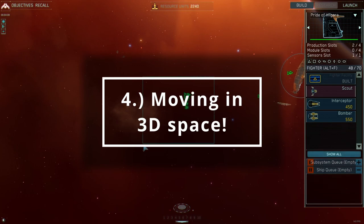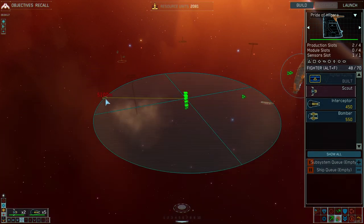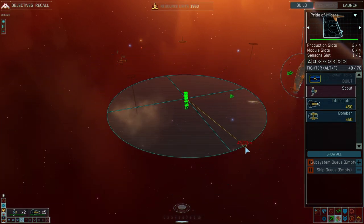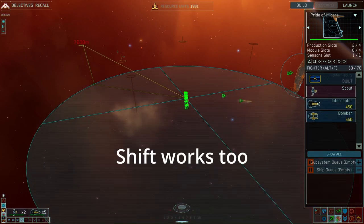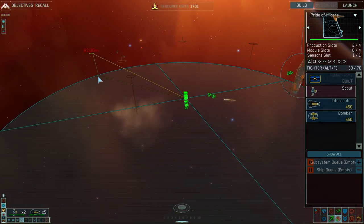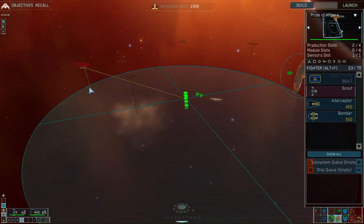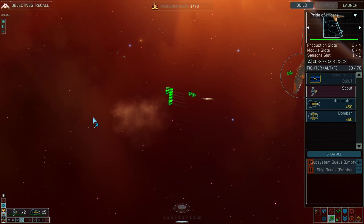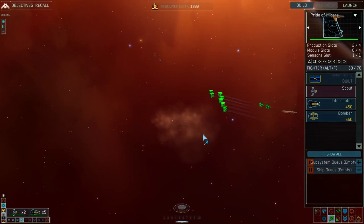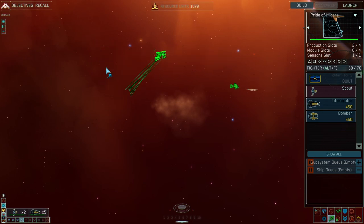Now moving up and down in 3D space — that's where the fun really begins. Select a unit or units, then either M or right-click to bring up the movement circle. Once you're on your X and Y axis where you want to be, hold left-click and then push forwards or backwards on your mouse to go either up or down. Once you've found the position, release it to move around a little bit more, then click and that's where they'll go. It's also worth mentioning that if you ask units to attack or go to another unit, they will automatically go up or down as required.